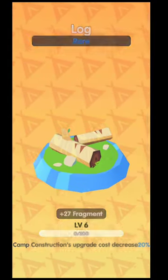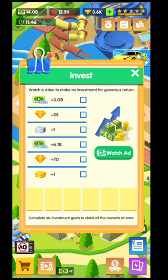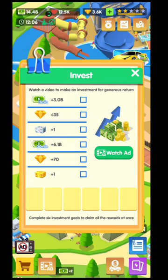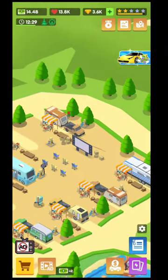Let me show you where to collect chests. On the bottom of the screen, look for the card with the dollar sign — that's the investment option. You need to watch six ads here. You must watch all six before you can collect your income and rewards. After watching all the ads, collect your rewards, do some upgrades, then come back and watch the six ads again. You'll earn a lot of cash this way.